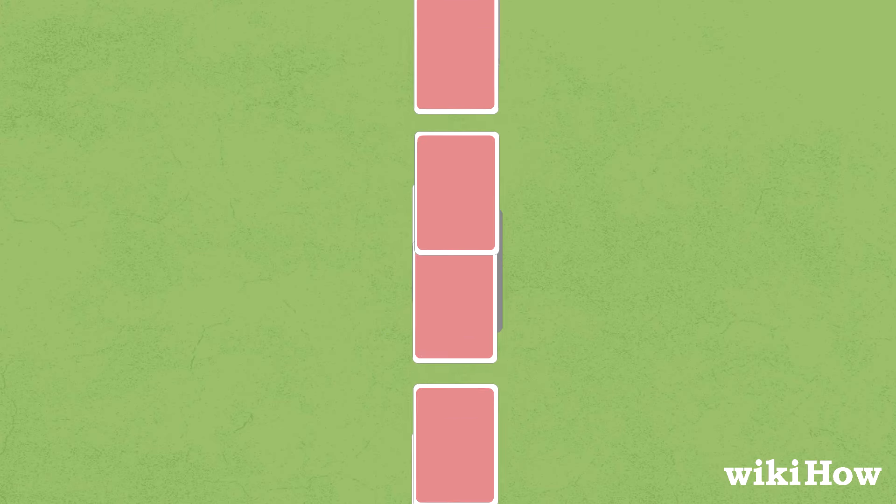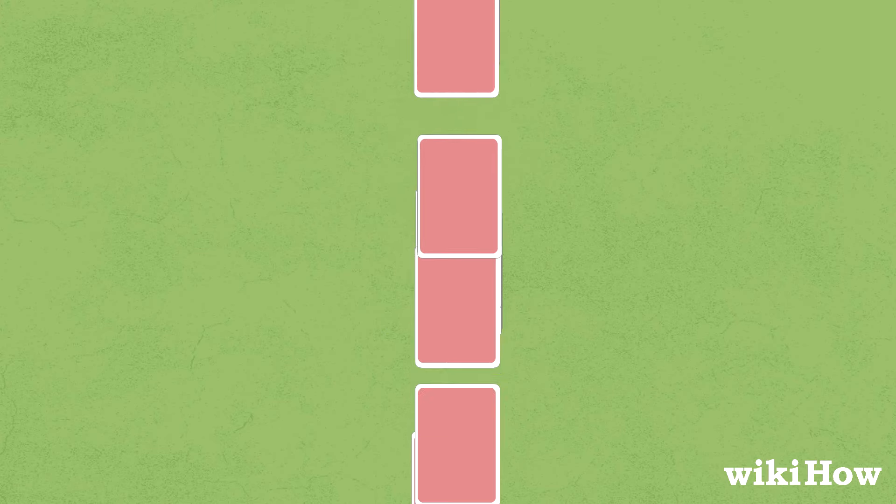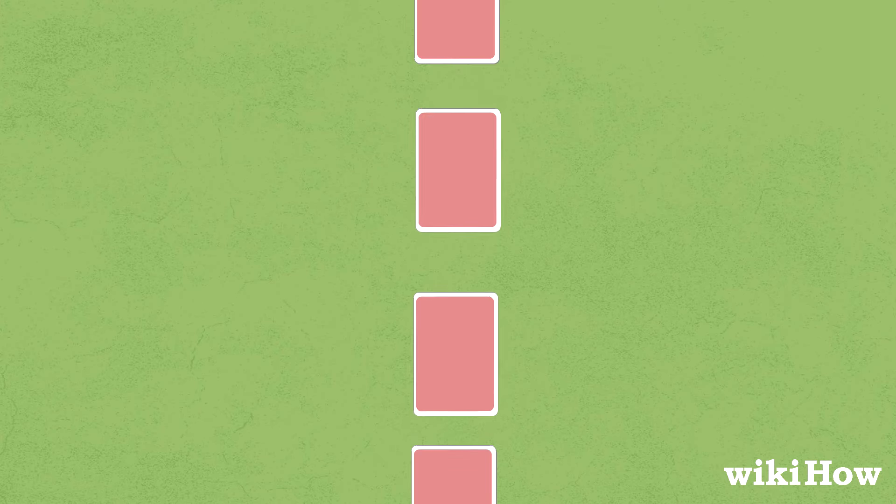First, all of the cards are dealt between the players so everyone has the same number of cards. Each player keeps their cards face down in a pile in front of them.